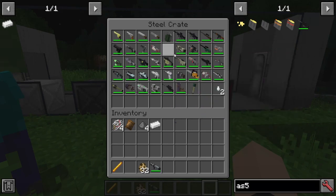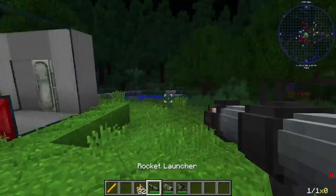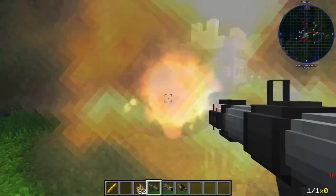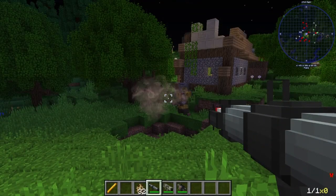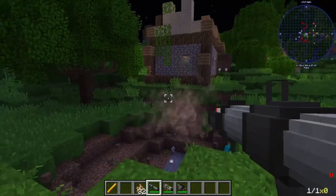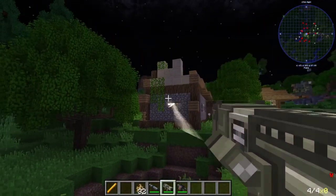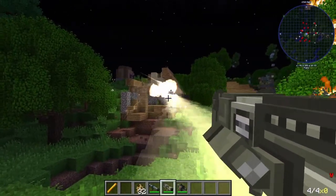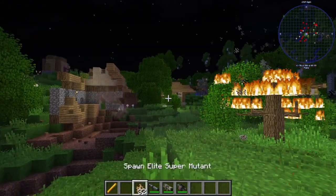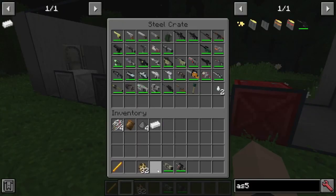Rocket launchers and explosives. These are actually not in order, it seems. Next, we have our regular rocket launcher. You can actually toggle the damage, so it can either explode or cannot explode, depending. We have the Grim Reaper, which actually launches four rockets, which is pretty nice. So that's four rockets for the price of one, which is absolutely bonkers.